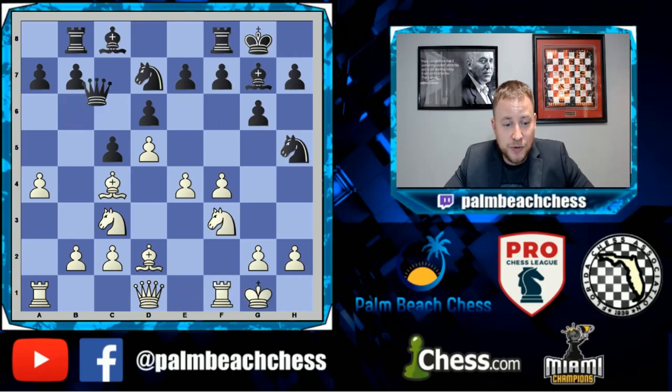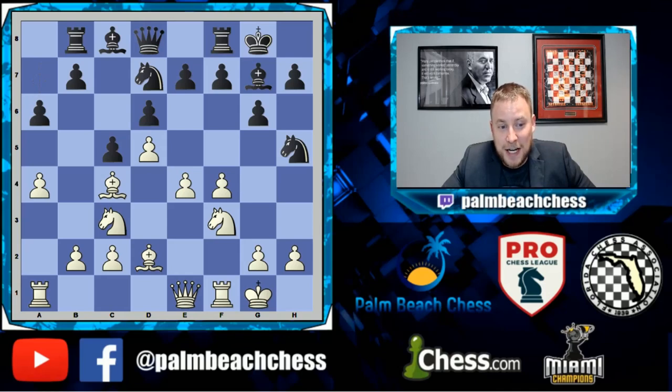Knight h5, castles. And black really just did nothing. He developed his pieces, but white is the one who's about to have a major breakthrough, and black just kind of sat around. So I love this next part — queen e1, with the idea of our queen coming over for the attack. The Dutch player's got to love it. And if a6, white's the one having all the fun. The queen also can help with an e5 push.